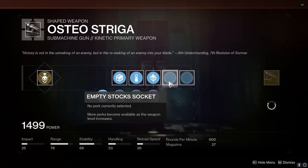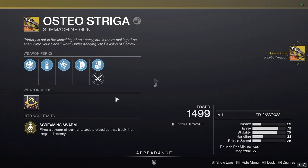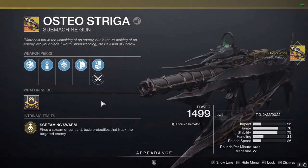However, you will need to level it up to level 10 in order to receive the exotic catalyst as a craftable item. The catalyst returns ammo into the magazine for poison final blows.